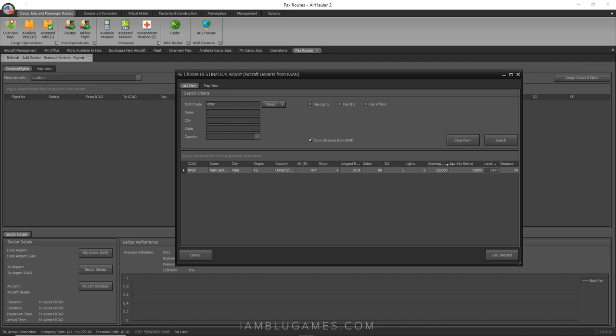You can see the landing fee at Palm Springs is $2,437. You also get information about the airport like the monthly rental and opening fee if you were to open a base there — $520,000 in this case. Pay attention to these figures as you fly different places to get an idea of where you might want to open a future base.